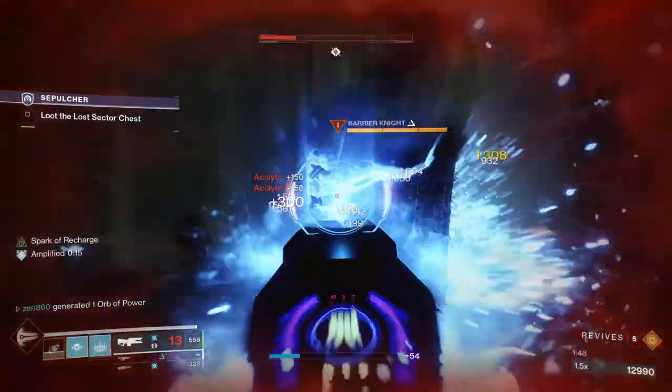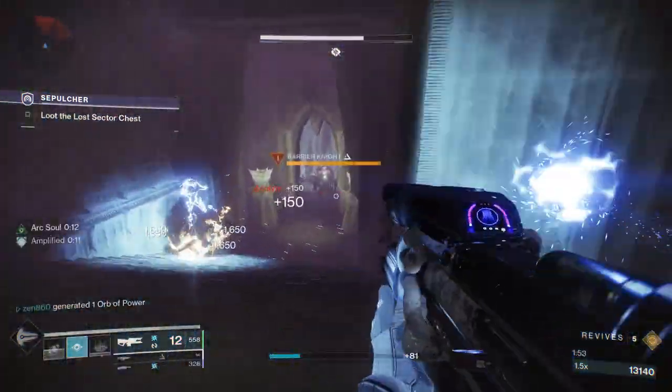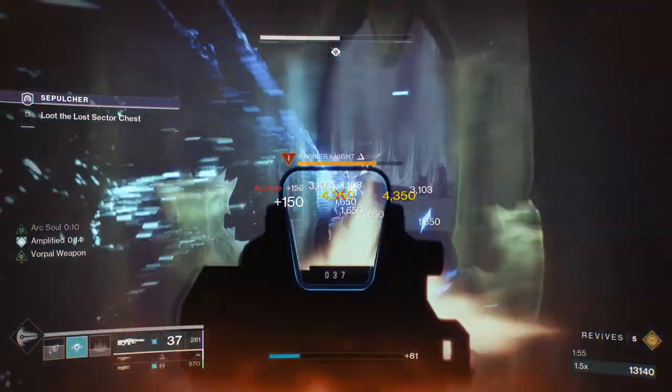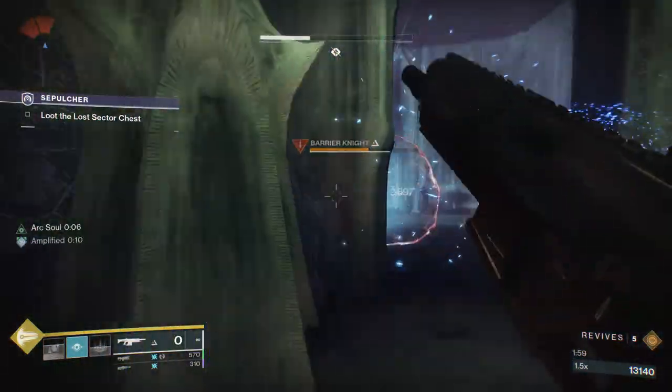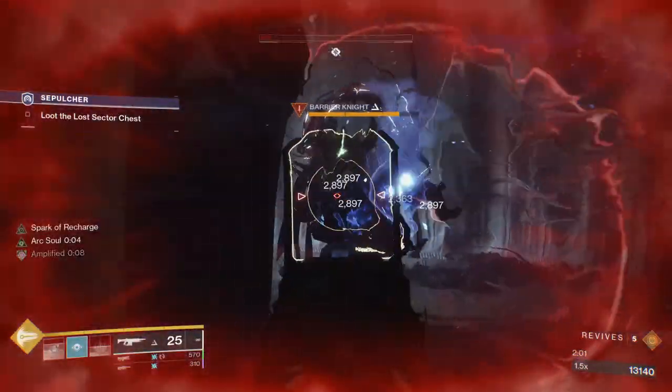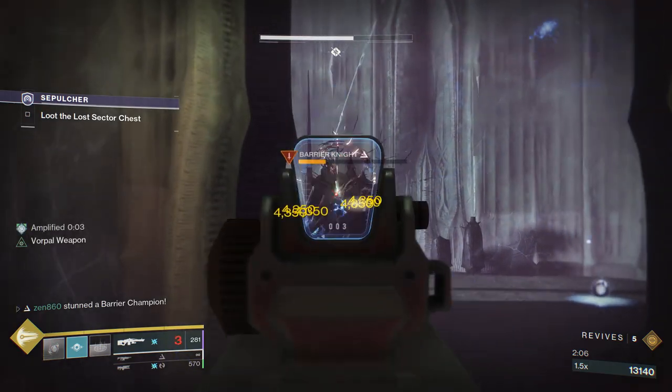In this next section there is a barrier champion. What you need to do, in my opinion, is absolutely fry this barrier champion because if you don't, he's going to leave the room and rotate into the next room, and at that point he will be very difficult to deal with. I didn't deal with him in the room, but I trapped him right here, which is an excellent position to have him.